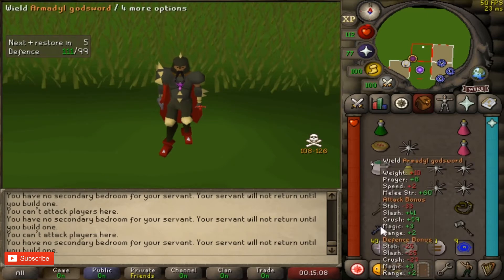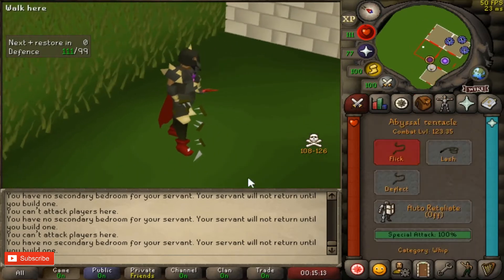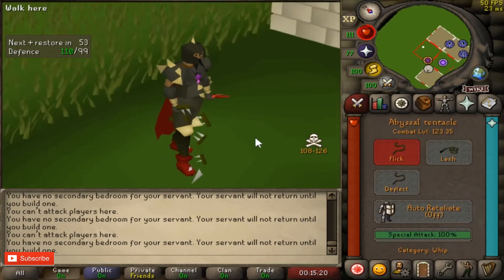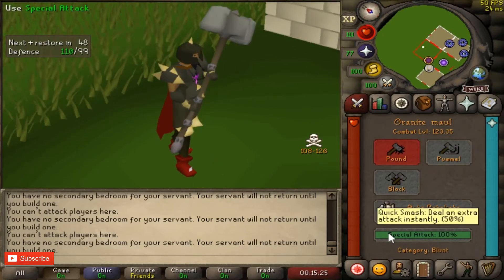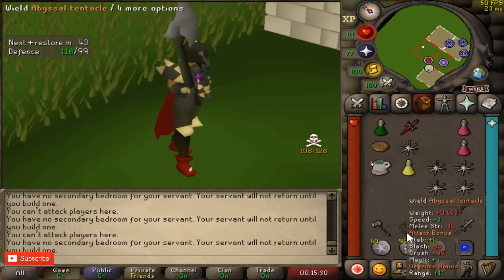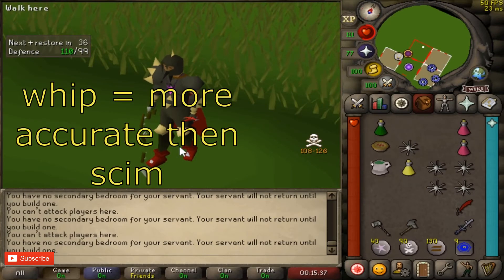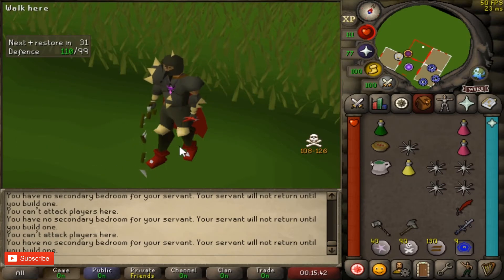For the next setup, the godsword is swapped out and instead you bring a tentacle whip. So imagine the scimitar and AGS are not here — you're bringing your gmaul so you can whip into a double maul, or just random double maul into a great axe. With this setup you deal more DPS: the whip hits higher than the scimitar and is more accurate, and you can make some pretty cool outplays with the gmaul and the axe.